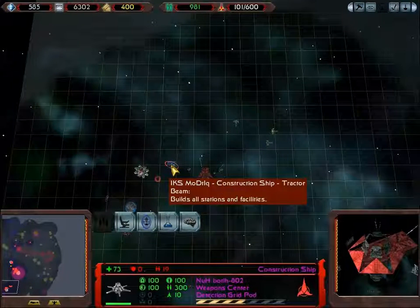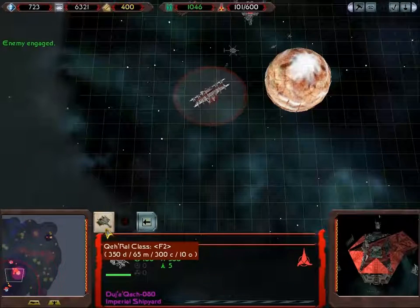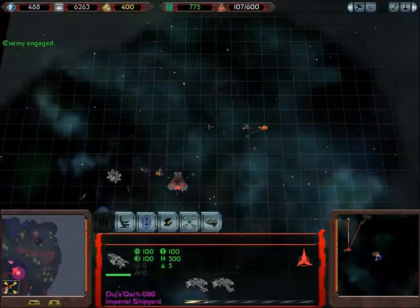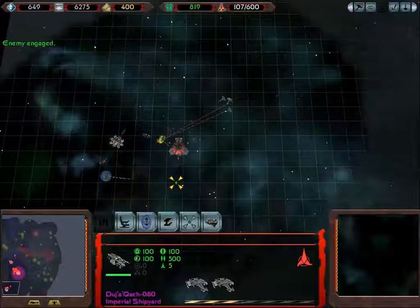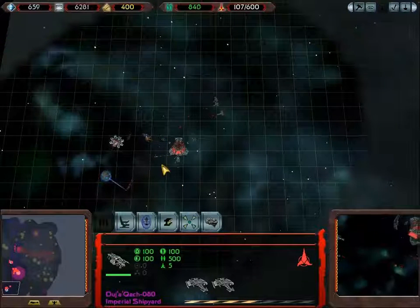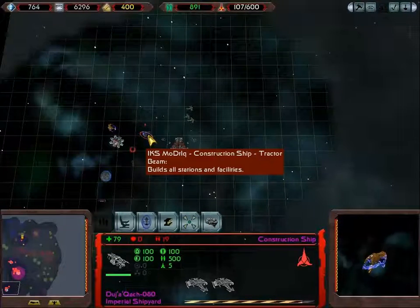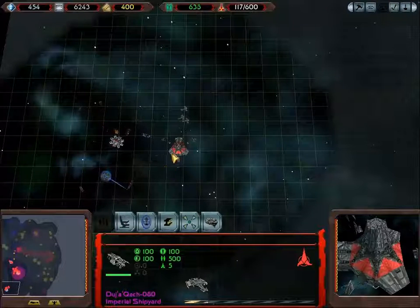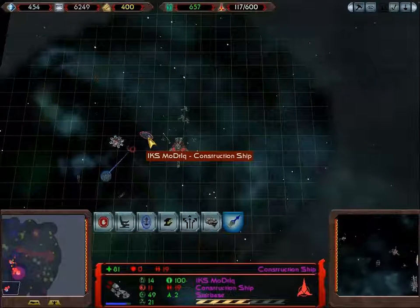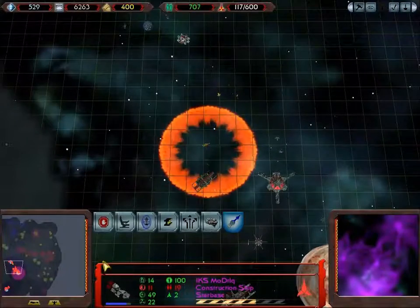Build faster. I wonder what we'll see when this detection grid goes up. It's online, and apparently nothing. On the other hand, we've got a ship just planting itself in the middle of our base — I think it's a Cardassian construction ship that was hoping to colonize this area. No such luck. I don't play as the Cardassians much, so I'm not familiar with 100% of what their ships look like.